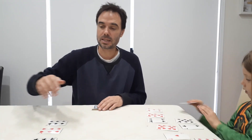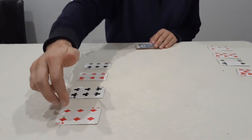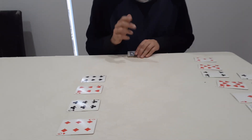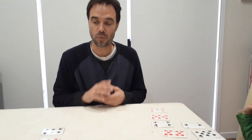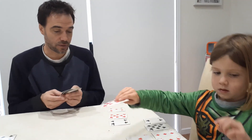The way the game works is you take out the six cards and lay them out according to their suit. So we've got six of diamonds, six of clubs, six of hearts, six of spades. The aim of the game is to be the first person to get rid of all your cards.